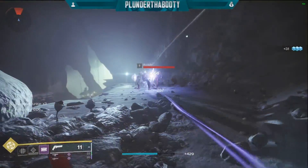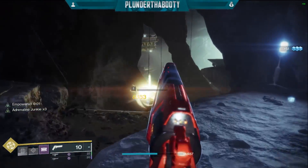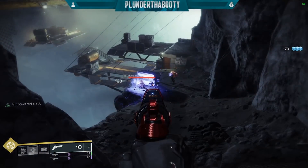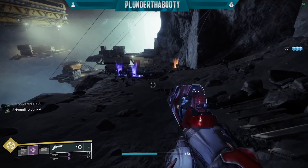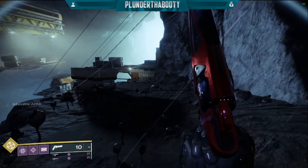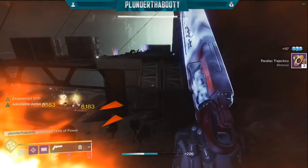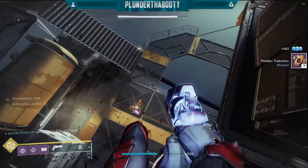I was pretty blown away running this build in my day-to-day content like Strikes, Gambit, and Astral Alignment, and it is now my favorite Titan build by far. It competes in 1350 level content and Grandmaster content because we can literally just switch the mods on our arms for the champion mods. I cleared a few 1350 Nightfalls and Master Lost Sectors with ease, and if you go into Grandmaster Strikes you just switch the exotic to one of the best Grandmaster exotics out there. There's a clip of a 1350 Lost Sector in here so you can see how well it does.